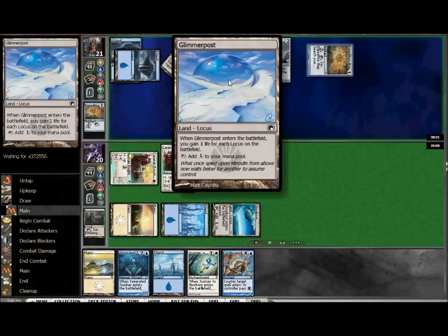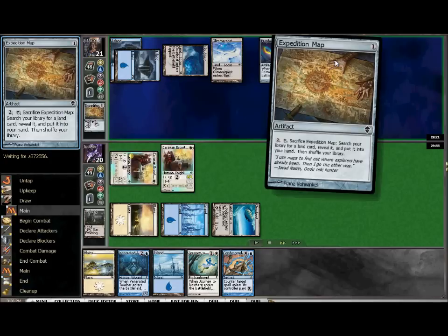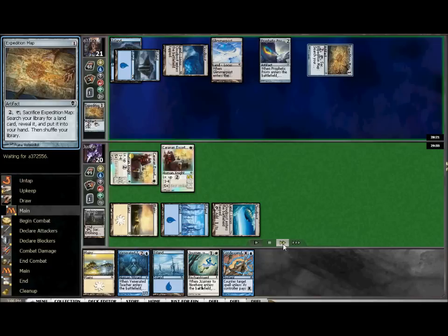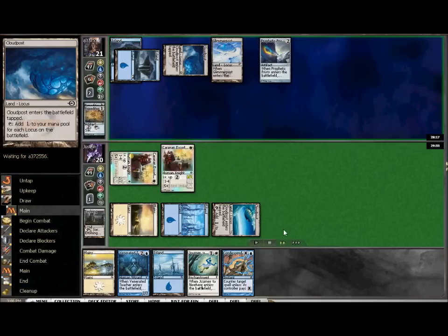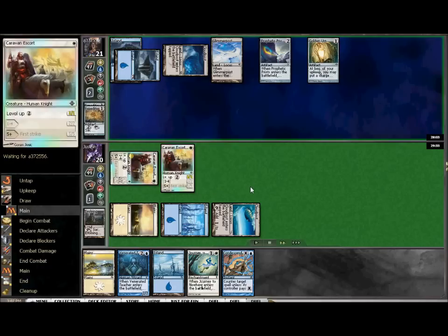My opponent gets a little bit of a leg up, getting his Glimmer Post out and playing a second Expedition Map. All this time it's making my Cloud Post this much better, but at the same time he's getting better too, so it's definitely an interesting situation. Come sideboarding, you really want options against it, but as we discussed in the video, we don't really have a lot of options for it. Luckily, I was only playing these single games so it didn't really matter.